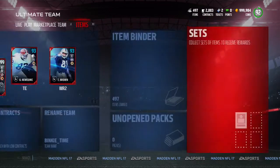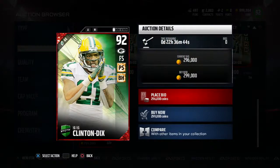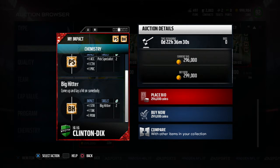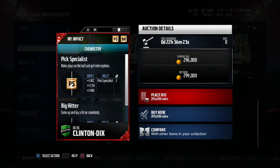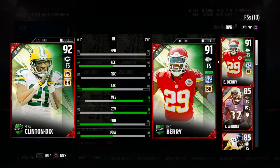First up, HaHa Clinton-Dix is going for 270k — that's why I'm waiting until his price goes down to get him. He has Pick Specialist and Big Hitter chemistry, which is pretty good. I have the full Big Hitter chemistry, so that's really going to help him out with strength, tackle, and hit power. His hit power is 89. He also has Pick Specialist — I only have tier one, so he'll get plus one catching. His stats: 90 speed, 90 zone coverage, 85 tackling, 91 pursuit, and 89 hit power. This card looks really good.